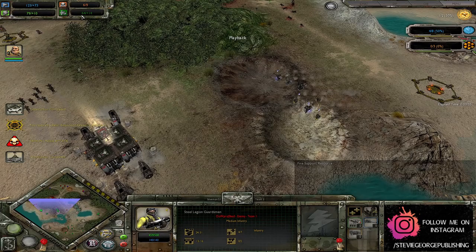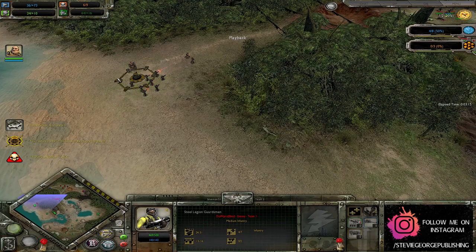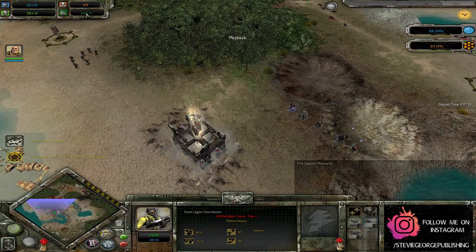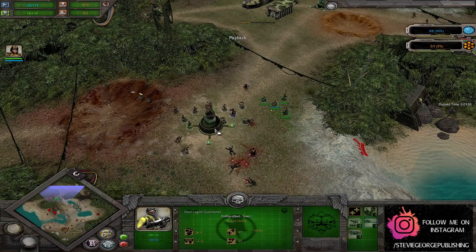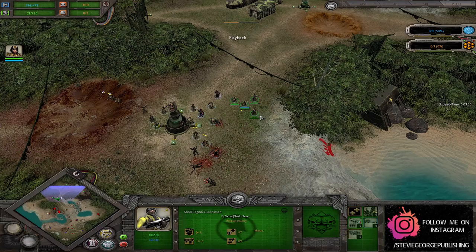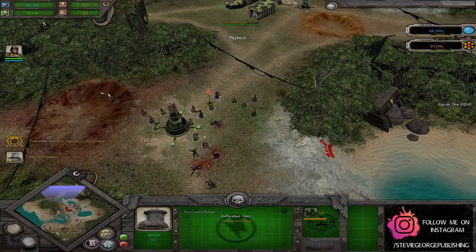Now if you're wondering what the main differences between the Imperial Guard and the Steel Legion are — the Imperial Guard's vehicle cap is a little bit different in the sense that the amount of vehicles they can get on the field is based on how much infantry they have. It's a bit like an Ork population, where the more lads you have, the bigger guns and tanks you can bring to bear. Whereas the Steel Legion is exactly the same, the only real major difference is you have smaller squads, but each is only worth one squad cap, with a maximum of eight lads.